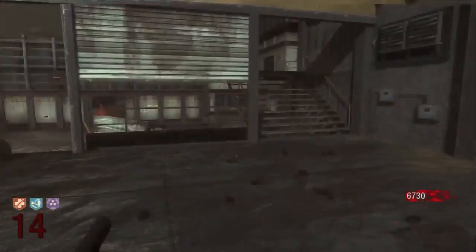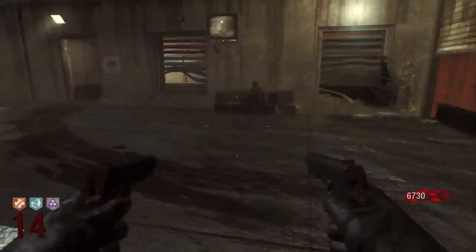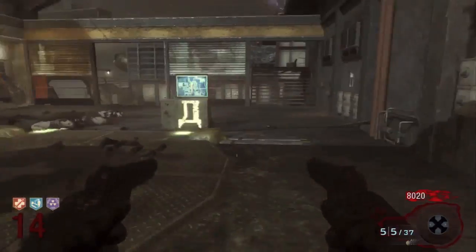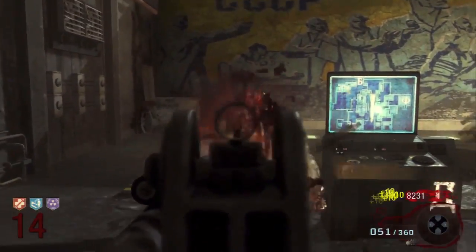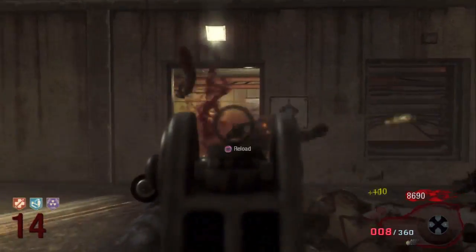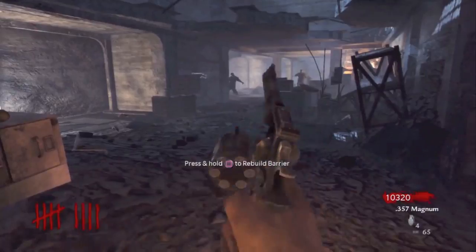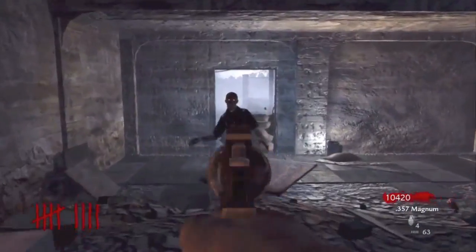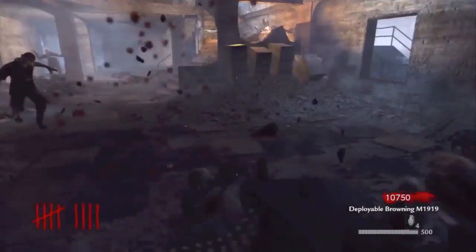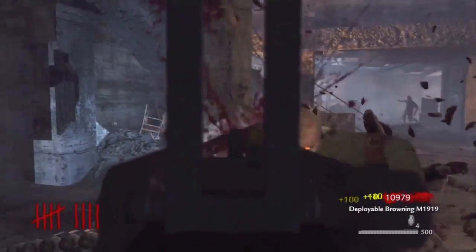The last thing we're going to look at for innovativeness is just an overall look at the map. Yes, Ascension did have some cool things like the monkeys, the Landers, the sickle, PhD Flopper — but Nacht der Untoten had zombies. Nacht der Untoten created zombies. Without Nacht der Untoten, there would be no zombies. Nacht der Untoten innovated zombies — it is everything for innovativeness, and it gets all eight points straight up. Nothing can compete with innovativeness for creating zombies. So eight-nothing to Nacht.